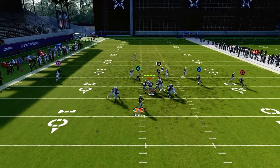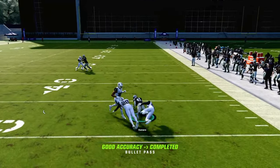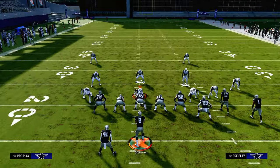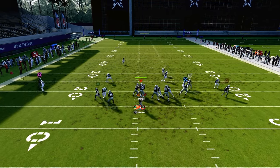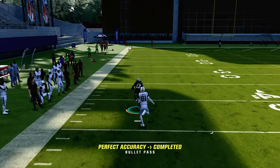Oftentimes, they're going to user that post route, and if they do, this running back route specifically out of Verticals Halfback Under is going to be on it kind of like a speed-in route. If you don't have Verticals Halfback Under in your playbook, go ahead and put that running back on a Texas route — he's going to beat man coverage really, really well.